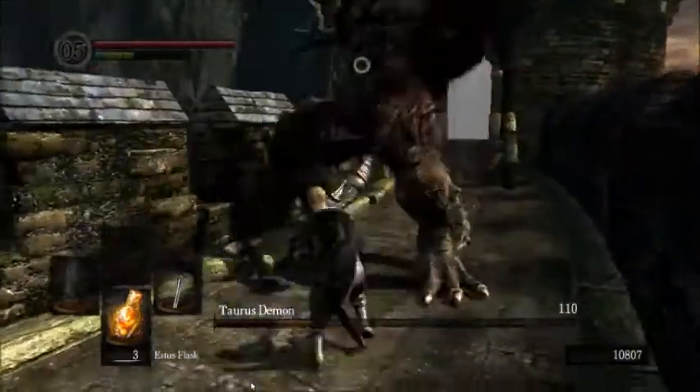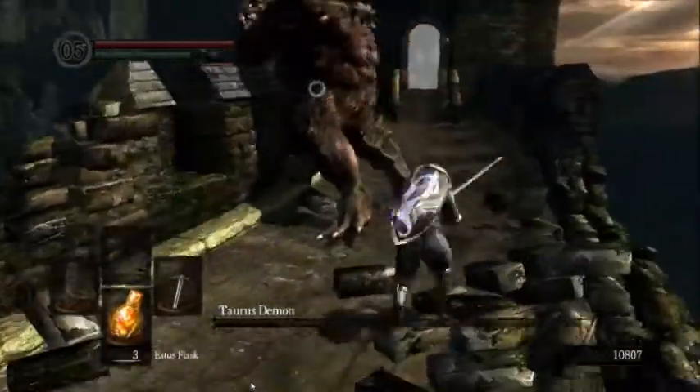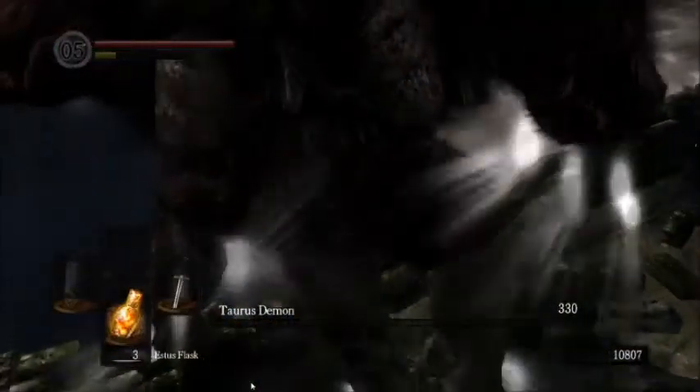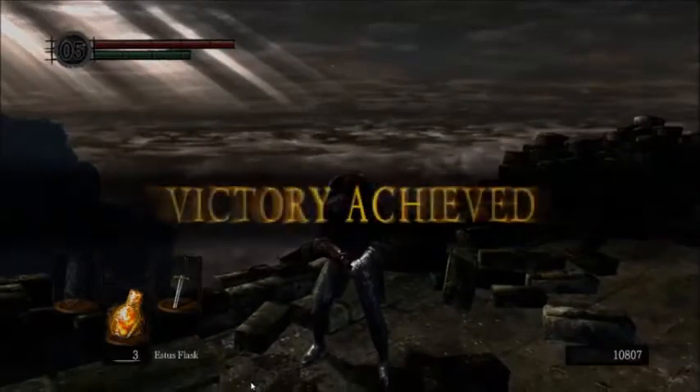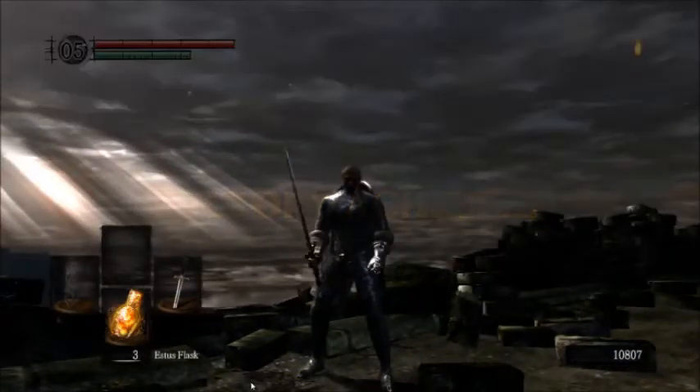The technique and timing for the dodging is you want to dodge just as he finishes his roar. Also, like the Asylum Demon, you want to two-hand your weapon — that will make the fight go a lot faster. And even if you don't have a Straight Sword, you can apply the Pine Resin you found earlier in the level to your weapon, and that will make the fight go by just as quickly as well.